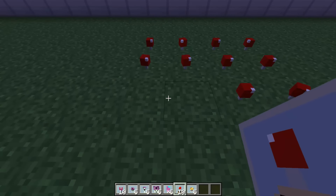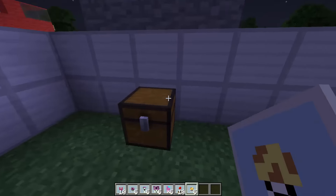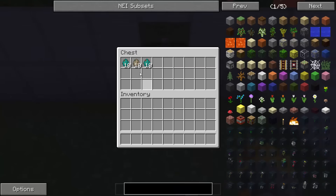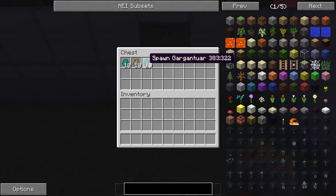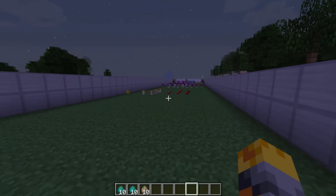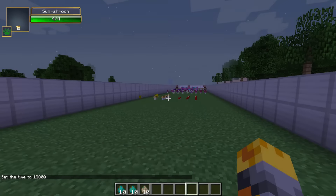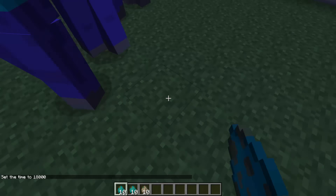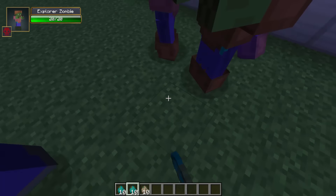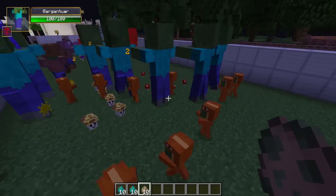Five more placed behind, then five right at the back in case they get through, then five more, then these ones placed all by the middle: 1, 2, 3, 4, 5, 6, 7, 8, 9, 10. And five sun shrooms: 1, 2, 3, 4, 5. Let's see what zombies we have - the sun is coming up so we need to be quick. We have ten Explorer zombies, ten Dragon Imps, and ten Gargantuars. Time set 18,000. 1, 2, 3, 4, 5, 6, 7, 8, 9, 10. These are just like baby dragons wearing dragon suits!